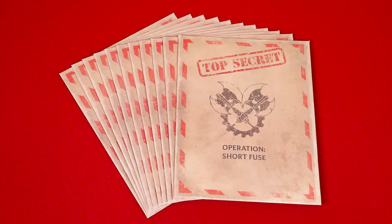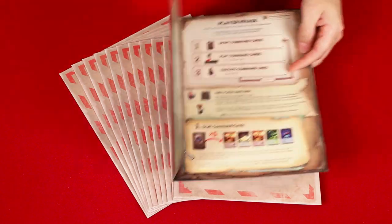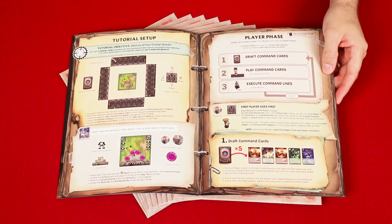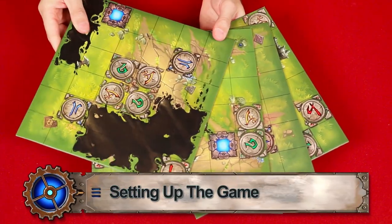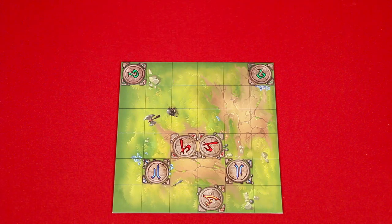Mechs vs. Minions is made up of a series of adventures you'll play one after the other, creating a larger campaign. Most of these are found in sealed envelopes that you'll unlock as you go, but this all starts with a tutorial scenario, which is what we're going to learn in this video, as this will introduce us to all of the game's fundamental rules. The game comes with several double-sided map tiles that you'll use to build the scenario, but for the tutorial mission, you'll just need this one, which you place in the center of the play area.